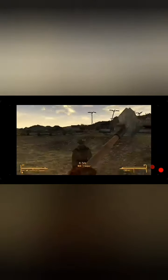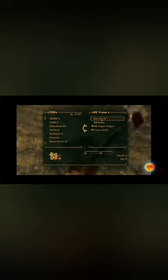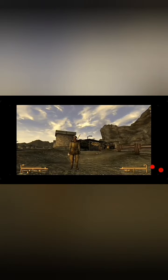I wanted to try the old tactic — I was going to kill an NCR trooper to get his uniform, which I could use to get onto the Strip for free. With the uniform on, all I had to do was head to Camp McCarran to ride the monorail.